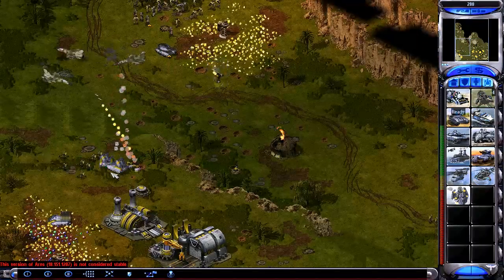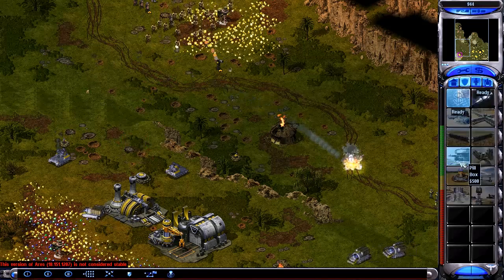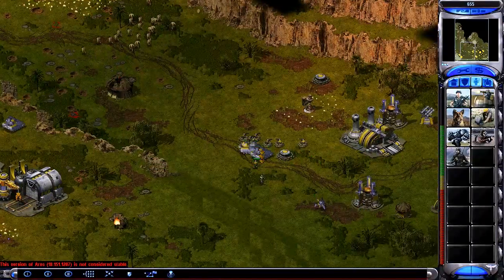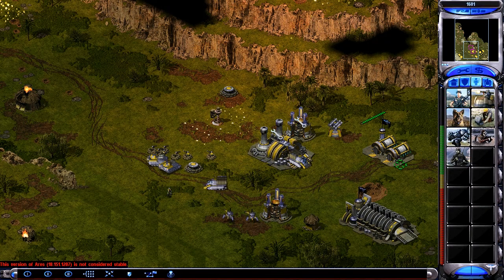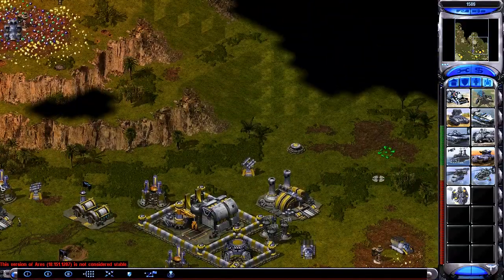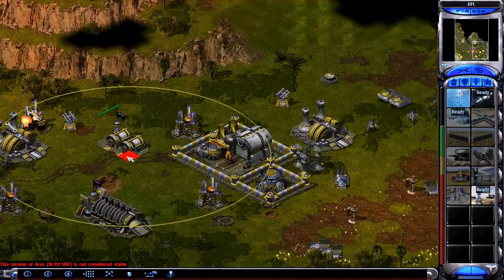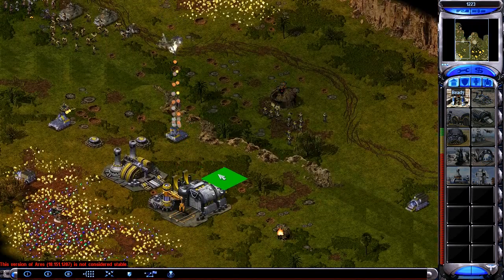Vultures — not sure it was really worth it for him because he did lose a couple. But that's a lot of Freedom Fighters — they die quick but deal a ton of damage. And he has that Shogun now. The shells are starting to rain down. Luckily I have plenty of power. He's got a Death Hand silo up there as well that I just saw — so that's like a ticking time bomb. I do get the Gap Generator up, which will stop him from being able to fire the Death Hand into my base.